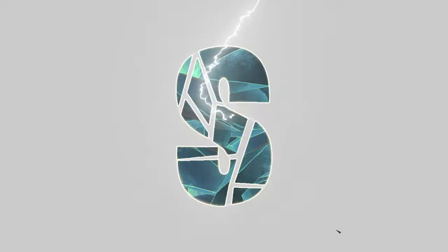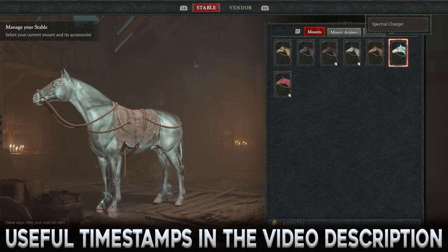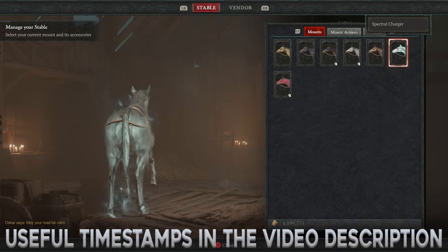The Ghastly Reins is an item in Diablo 4 that unlocks the Spectral Charger Mount. This guide will cover how to give yourself the best odds of obtaining that mount, and as usual, useful timestamps can be found in the video description.